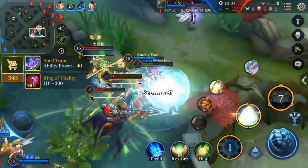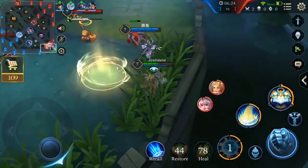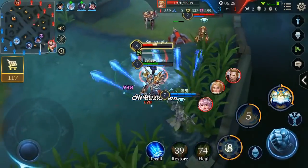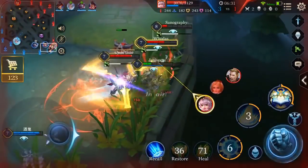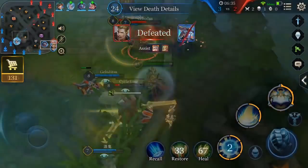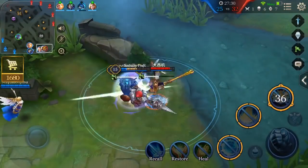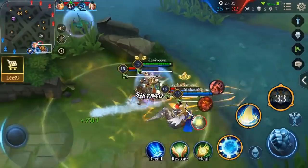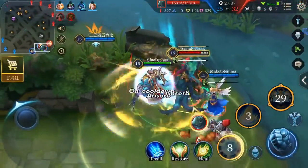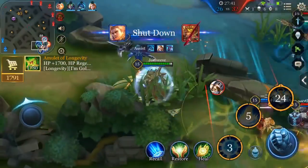His third and final con is that he can indeed be knocked out of his ultimate with any form of hard crowd control — knockbacks, knockups, stuns — anything like that will knock Xeniel out of his ultimate and chew up his cooldown. That's no joke considering the cooldown starts at 70 seconds and goes to 50. Having your best ability interrupted while still triggering that massive cooldown is a really bad scenario, so you have to be extremely careful when and where you use your ultimate and what kind of crowd control enemies possess.